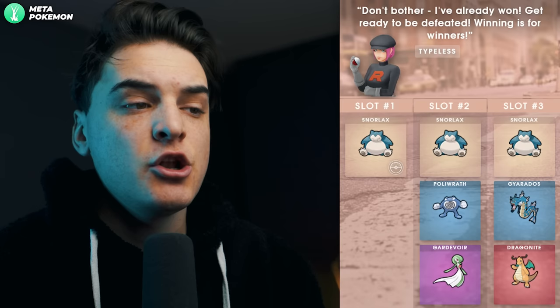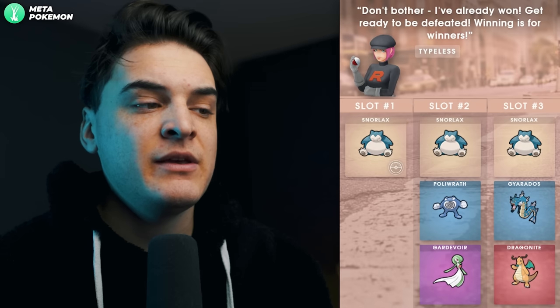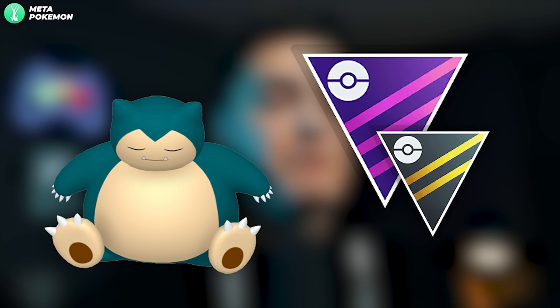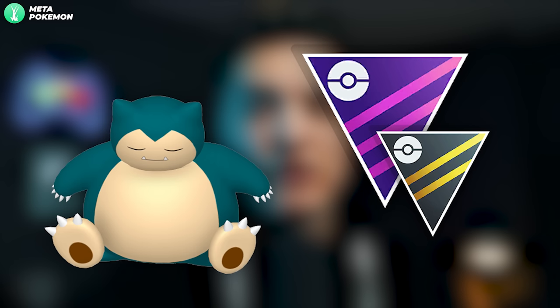The final grunt is the 'Don't Bother I've Already Won,' 'Get Ready to Be Defeated,' or 'Winning is for Winners' grunt — called the Typeless grunt, or I call it the Elite grunt. It's always a female grunt and will get you Shadow Snorlax every single time. Be wary though — this grunt is very tough to take down. Shadow Snorlax is a good Master League and Ultra League Pokémon, and this is the only way to get Shadow Snorlax.